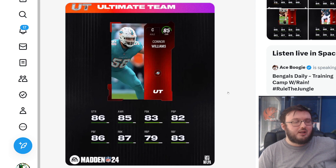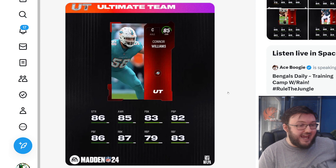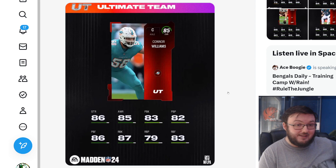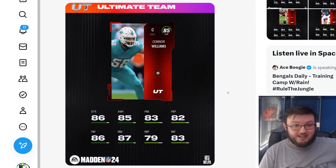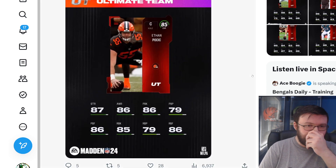Our first guy we have here is center Connor Williams, who's going to start off with 86 strength, 83 pass block, and 87 run block. These stats are actually pretty dang good — this is what you would probably find on an 87 or 88 overall card. So it looks like they might have boosted up the stats a tad bit this year for some of these guys.